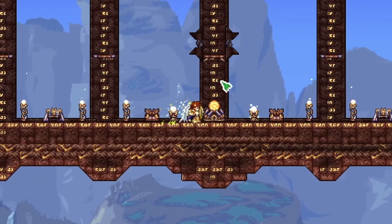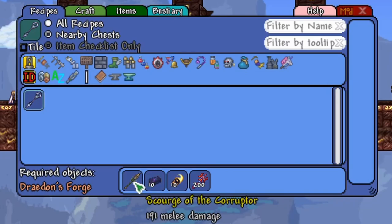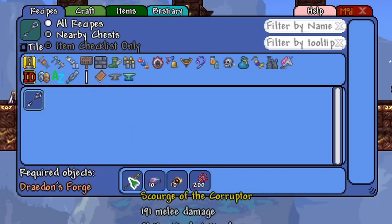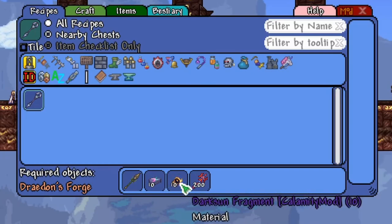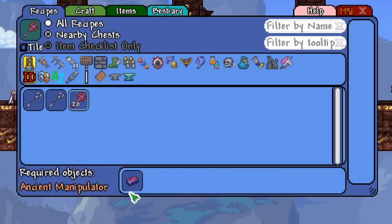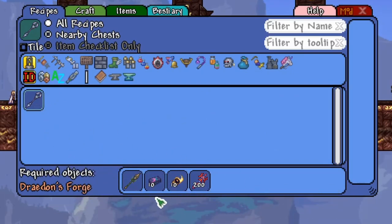Now let's take a look at the crafting recipe. It's pretty simple — as expected, you'll need the Scourge of the Corruptor, which requires a Corruption Key and finding the Corruption Chest in the dungeon. In Calamity, if you have a Crimson World, there's actually a Corruption Island, so you can still get this item. Then you need 10 Cosmolite Bars, which you can get from the Devourer of Gods. You'll also need 10 Dark Sun Fragments, which you can get from the Solar Eclipse after defeating Yarren Phase 1. Lastly, you need Xerox Pitchforks, which can be crafted from Meld Bars. Meld Bars are crafted from Ectoplasm, Hallowed Bars, and Meld Blobs, acquired during the Pillar Event. That's the recipe — pretty simple for such a powerful weapon.